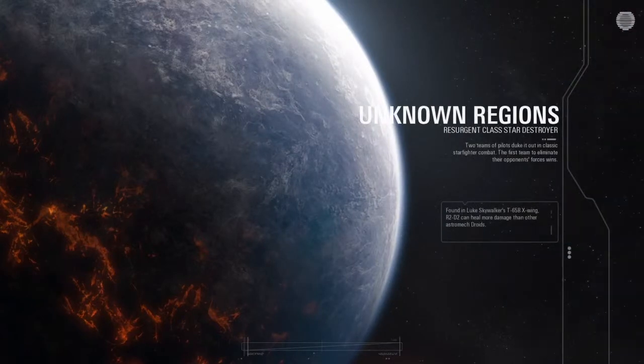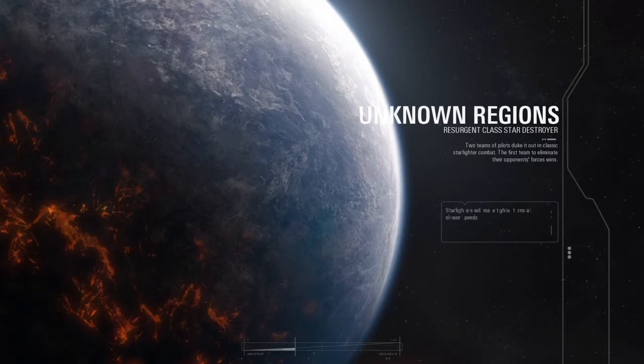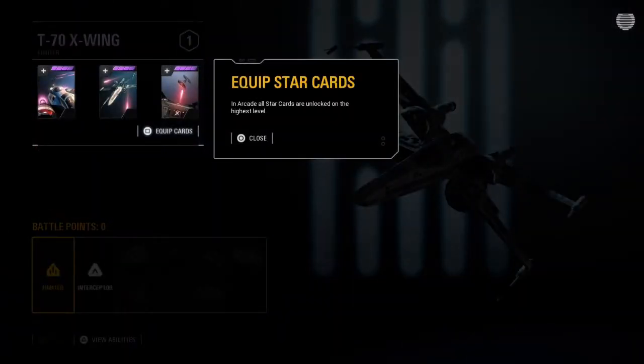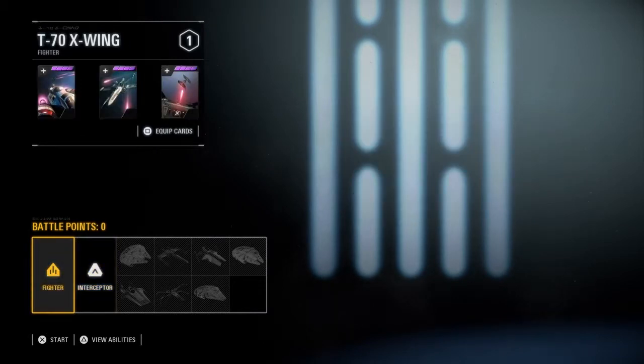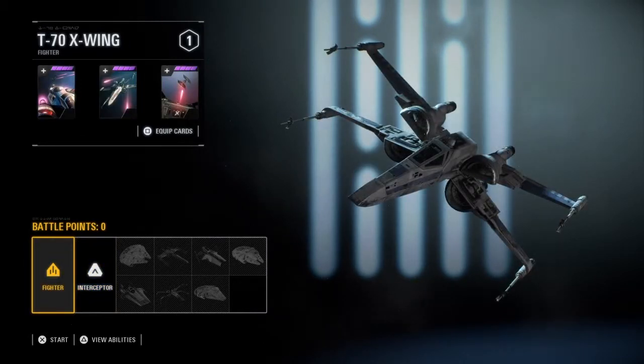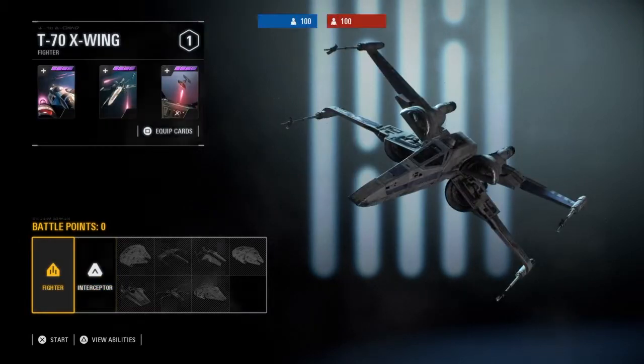I am playing as the Resistance. Sorry for that excruciatingly long lecture, but I just had to lay down the foundation of understanding before starting. This planet is in the Unknown Regions — Resurgent-class Star Destroyer, two teams of pilots. Equip star cards in the arcade; star cards are unlocked on the highest level. I think I'm happy with those. Let's start as a fighter.